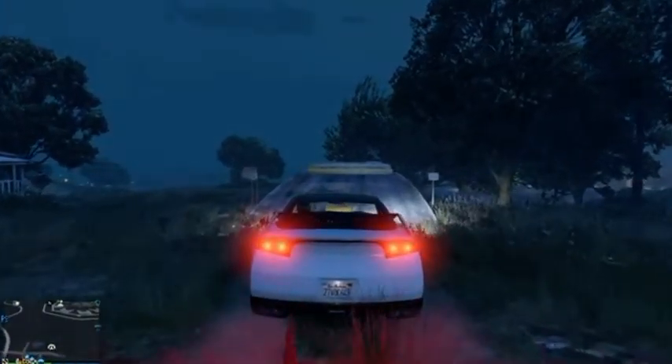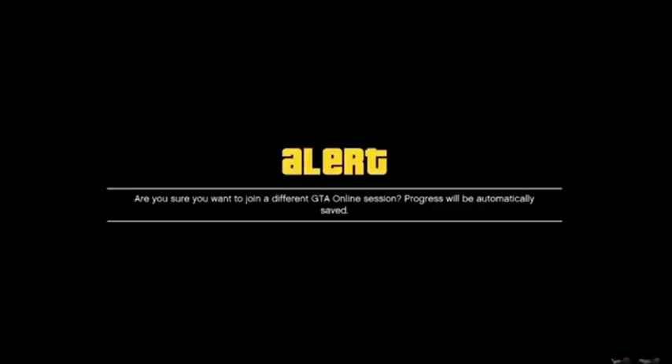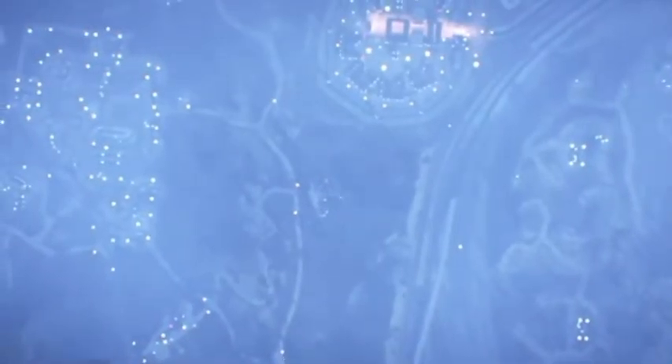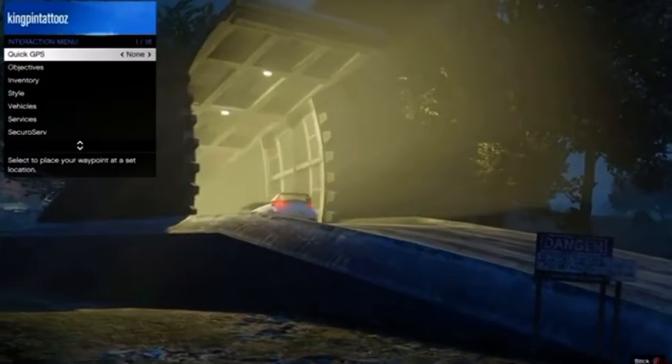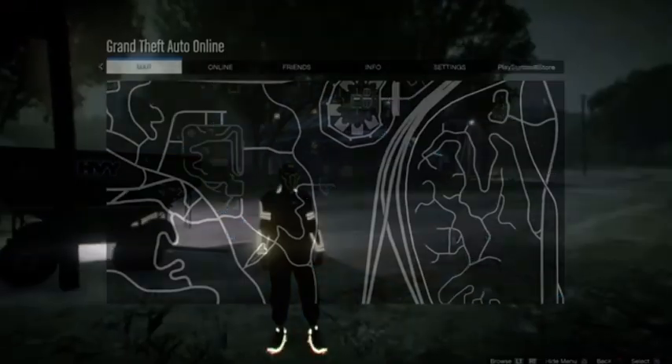Drive your car into the blue blip to pull into the bunker. As soon as the animation begins, double-tap the PlayStation home button, click Join, and accept the first alert. It'll give you a second alert — accept that one as well. It's going to pull you into the clouds and back down again. While on the entry animation, open up the interaction menu and choose the option to kill yourself as quickly as possible. You'll get a glitched animation and spawn nearby. You are now successfully glitched out and ready to begin duplicating cars.